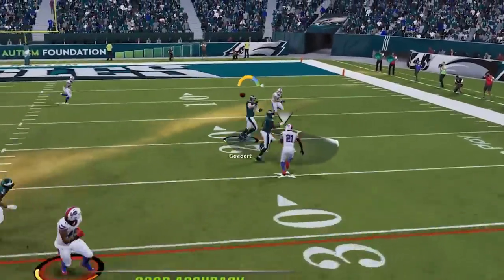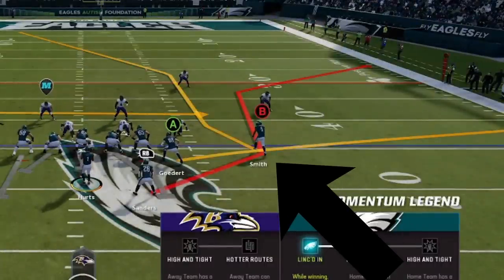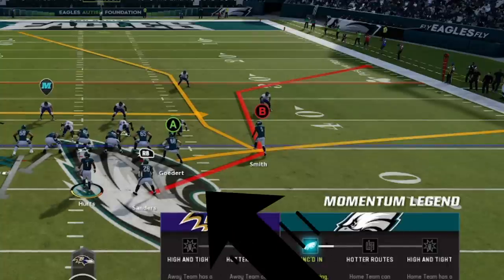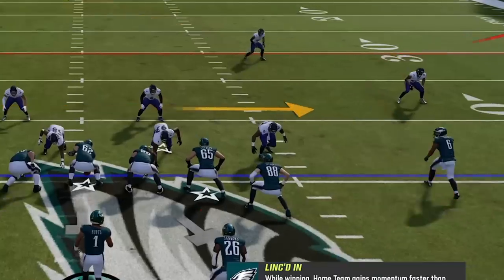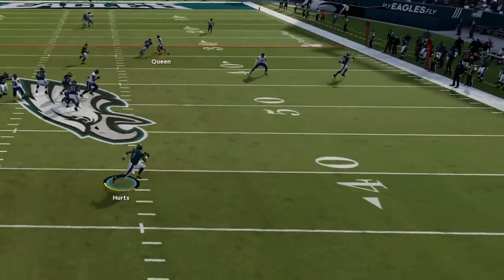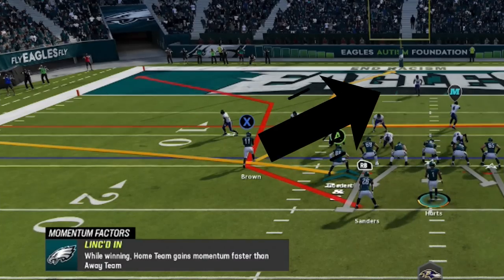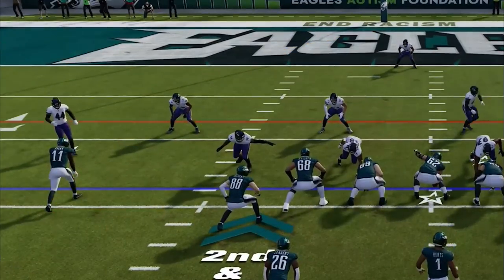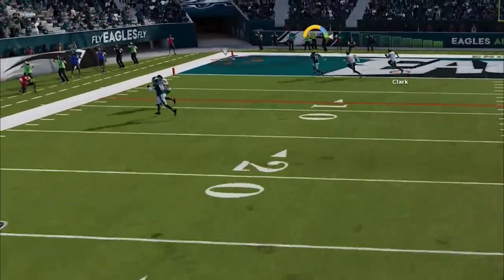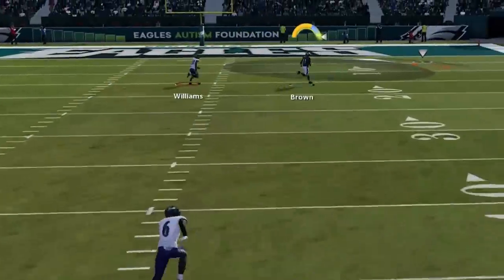The tight end directly above the running back is also a very good option in man or zone, but the best route for one-play touchdowns is the B or circle route on Xbox or PlayStation. If your opponent starts keying in on the China route, a good changeup is the Red Zone Scissors play, which creates a lot of the same one-play touchdowns but with the running back in a more explosive downfield route that also beats any man or zone. Since one route breaks inside and the other breaks outside, you can give your opponent a difficult time if they try to user the running back, as it's hard to tell pre-snap which direction he's going. The more they focus on the running back, the more likely they lose track of the deeper routes, making one-play touchdowns even easier.